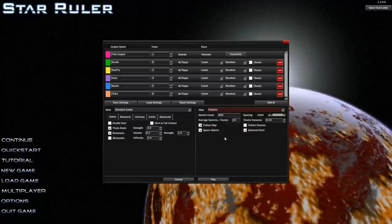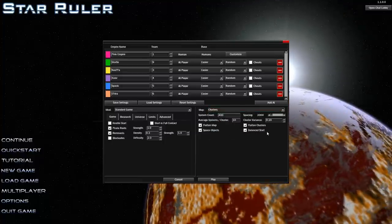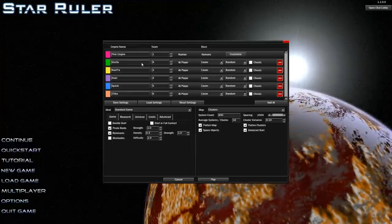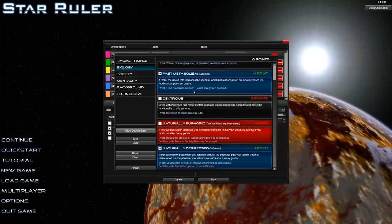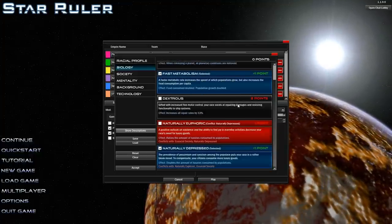Actually, we'll play on a clustered galaxy. Our empire is the pink empire, and our traits are fast metabolism - food consumption doubles, population growth doubles.